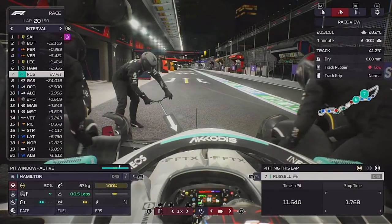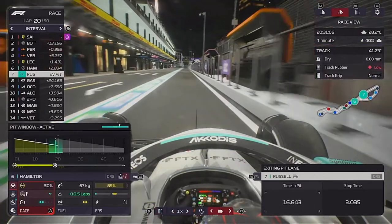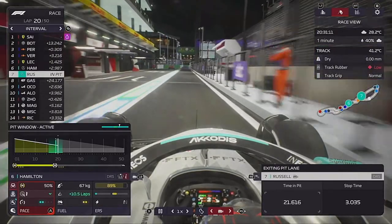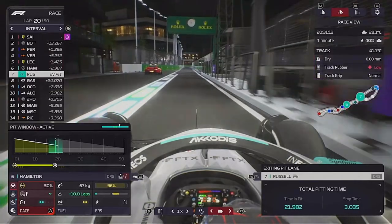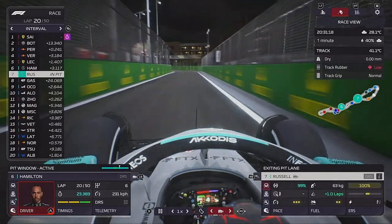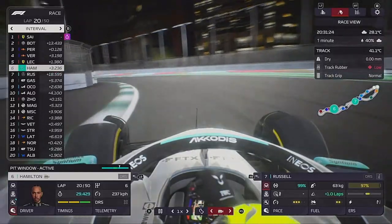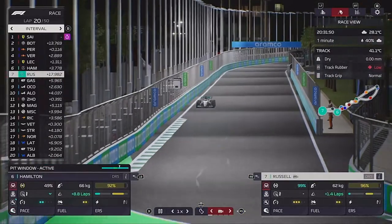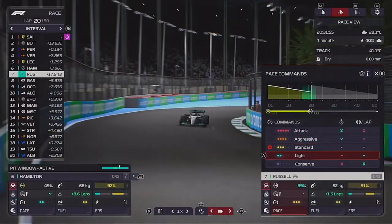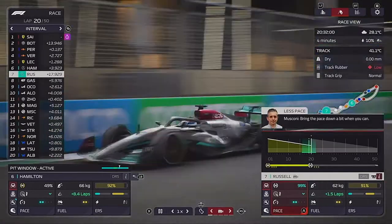On lap 20, we pit George for the hard tyres as planned and get these tyres to the end - 30 laps to go. We're also going to try and keep Lewis out there a bit longer, hoping this may keep the two cars apart. We tell George to look after his tyres so they definitely make it to the end of the Grand Prix.